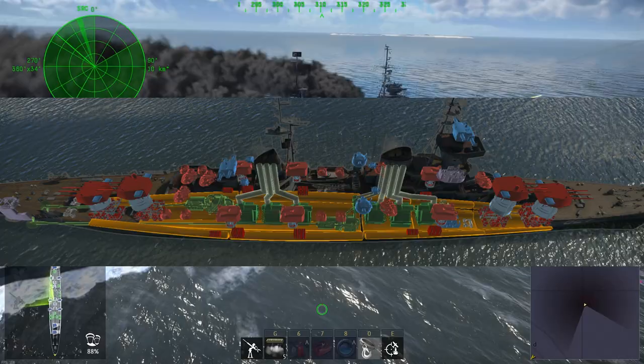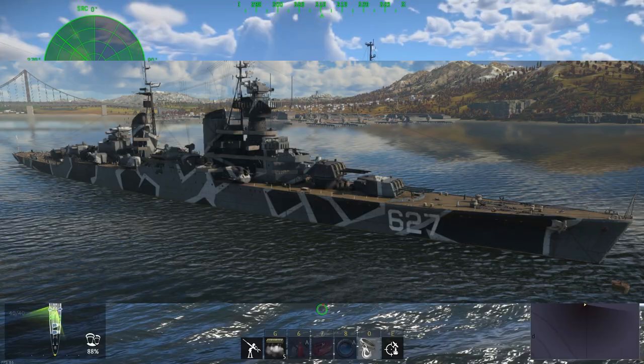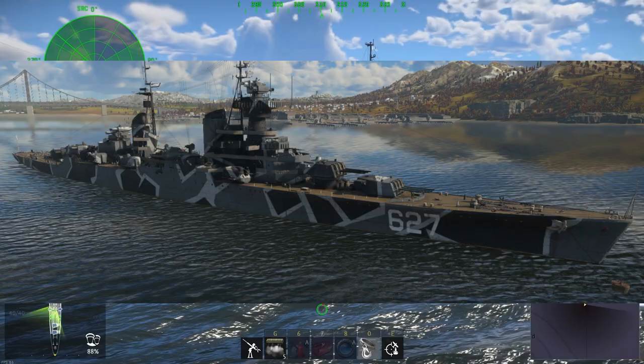A quick look at the X-ray view of the vessel shows that it has a very standard layout, with two back and two forward-firing main guns, as well as camouflages that you can get for the vessel with golden eagles.